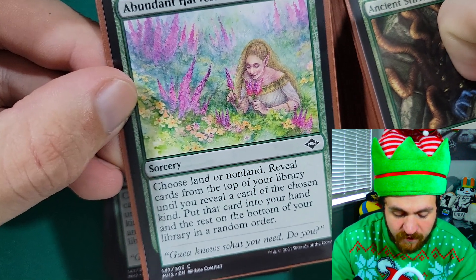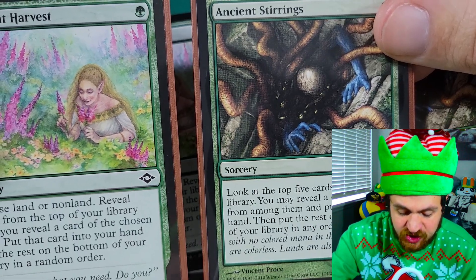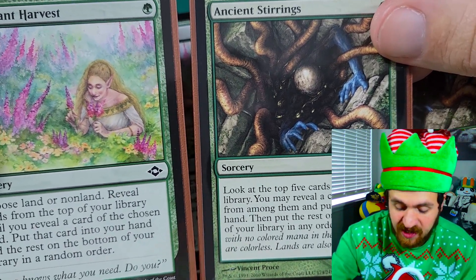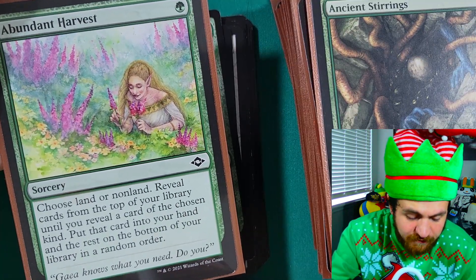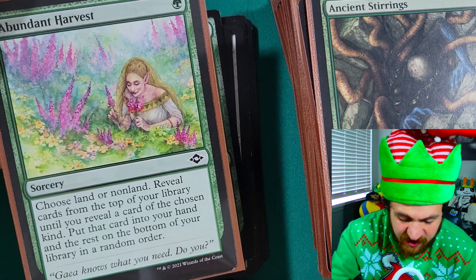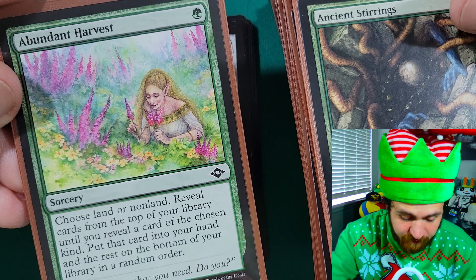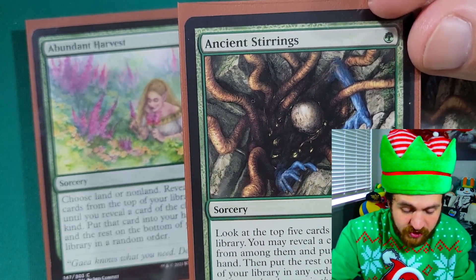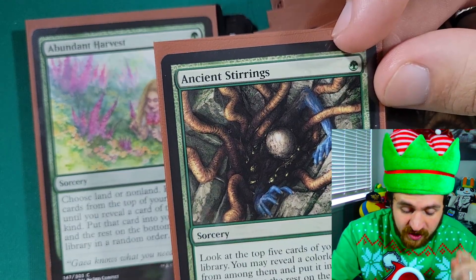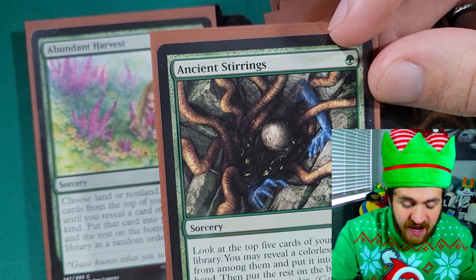We also have four copies of Abundant Harvest — a one green mana sorcery. Choose land or non-land, reveal cards from the top of your library until you reveal a card of the chosen kind, put that card into your hand and the rest on the bottom in any order. Ancient Stirrings is great because you look at five cards and choose the best one. Abundant Harvest lets you filter for what you need, but if you choose land and hit a Forest right away, that feels bad. Ancient Stirrings, on the other hand, if there's no land in the top five you have to pick a non-land — but the upside is you put those four other cards on the bottom, increasing your chances of drawing a land. They both have ups and downs but are both great at filtering the deck.